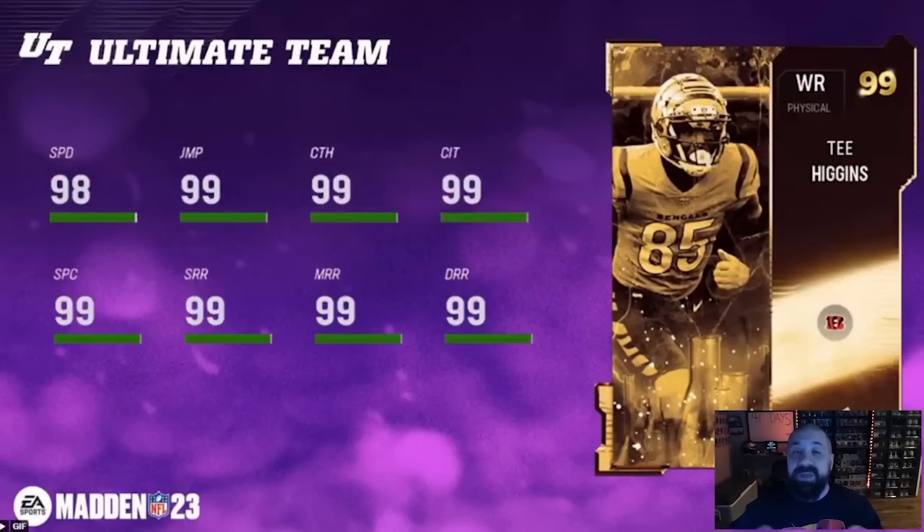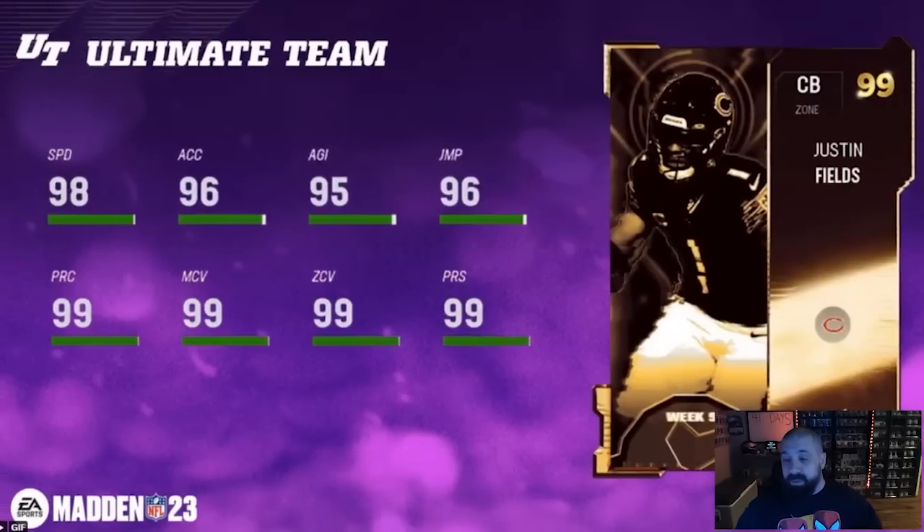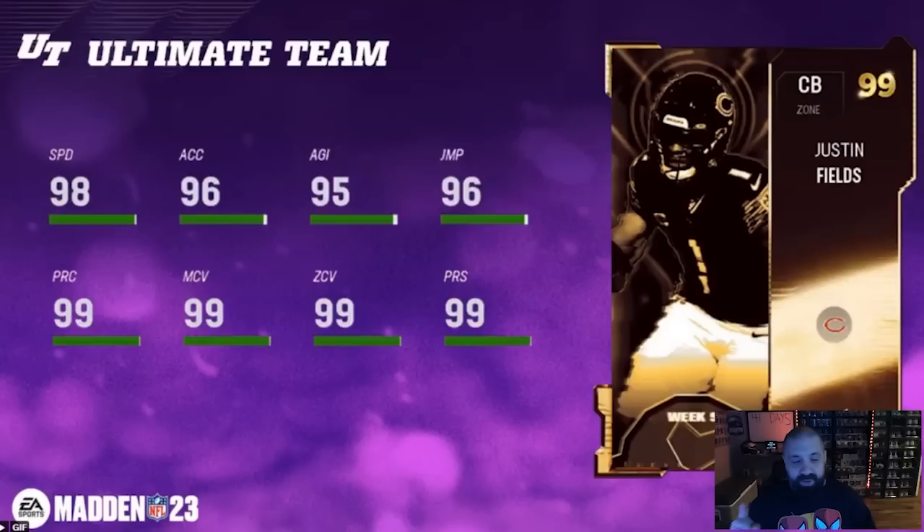Let's get into it, starting with early reveals for the final Golden Ticket content drop, also coming tomorrow morning. First up: T. Higgins, 6'4" receiver, 98 speed, route running across the board and catching all 99s — a very good-looking card. He has the attributes and the height. I'm honestly surprised at the lack of wide receivers in the Golden Ticket promo overall — Sauce Gardner, T. Higgins, OBJ, Colin Johnson — that's about it.